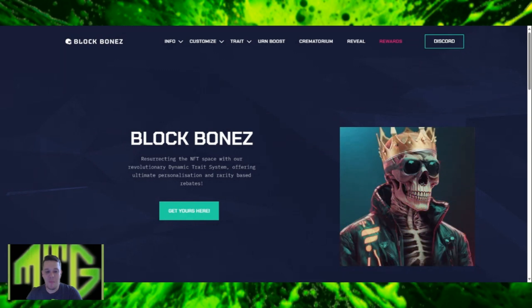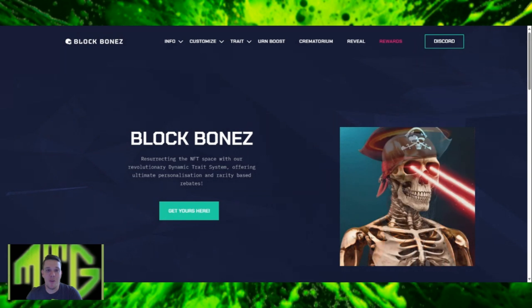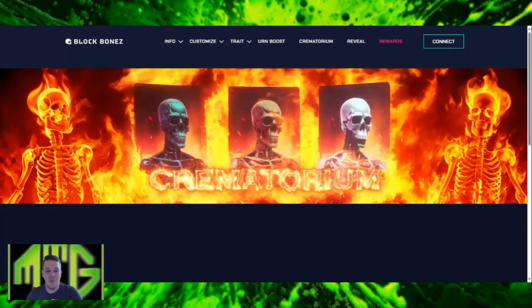Starting here on the Block Bones website, you'll notice in the upper section there's a new tab called The Crematorium. You may be asking yourself what The Crematorium is all about exactly. Basically, you can now take your base layer Block Bones NFTs and burn them in The Crematorium to receive a crate trait and 1,000 BNZ tokens.